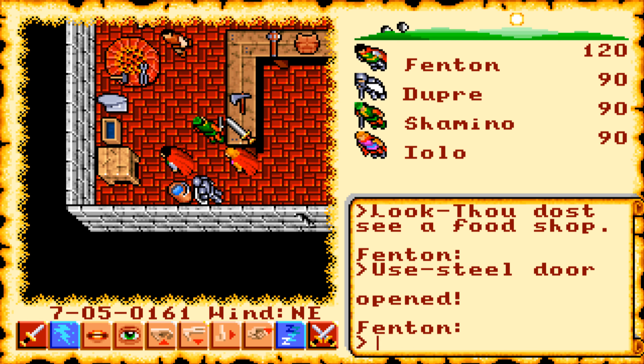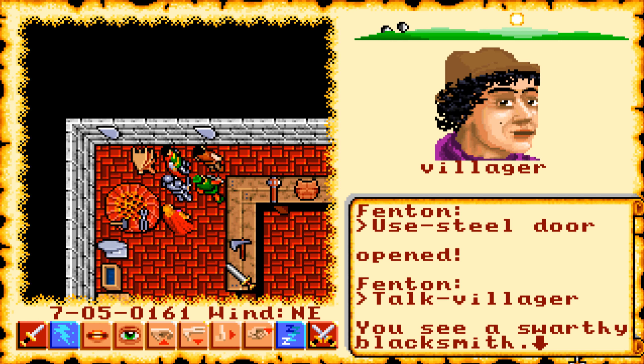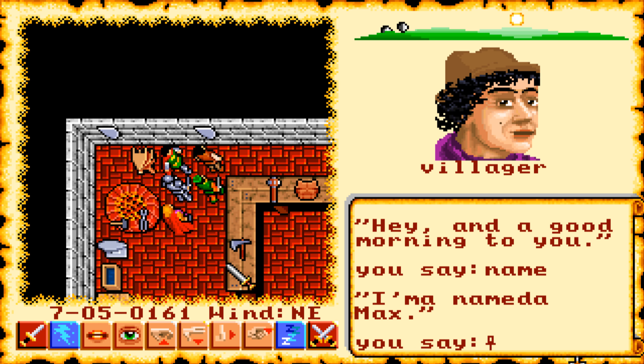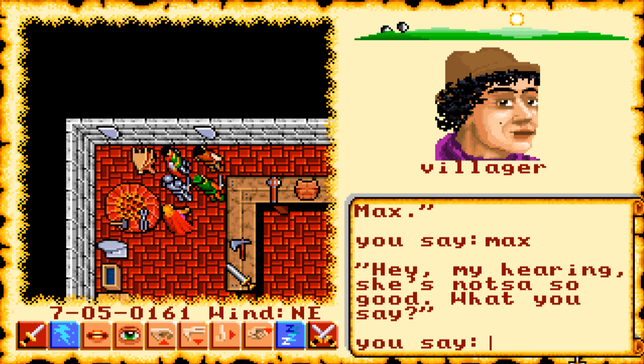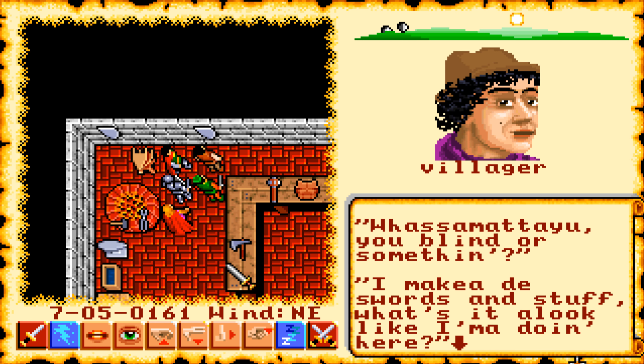Let's see who that is - looks like a definite blacksmith. He's speaking Italian, so this is going to be a very bad Italian accent. I'm very sorry for my Italian listeners out there. He says: 'Hey, my hearing she's not so good. What'd you say?' - 'What's your job?' - 'What's the matter, are you blind or something? I'm making these swords and stuff. What's it look like I'm doing here?' This is really funny and bad.